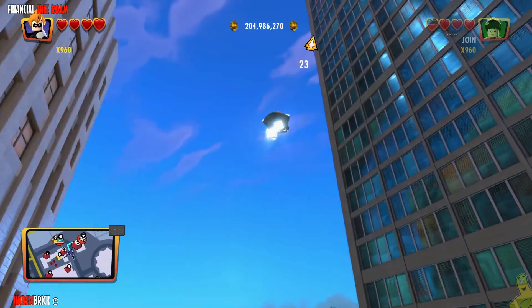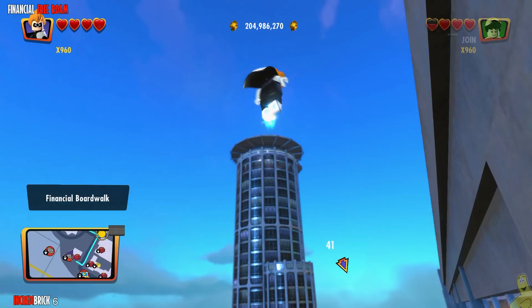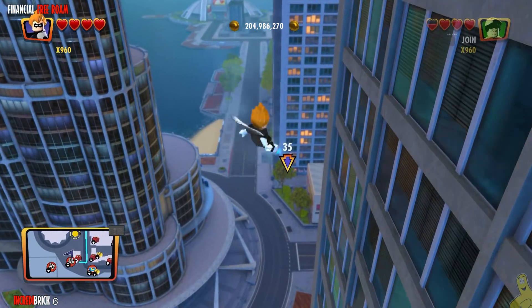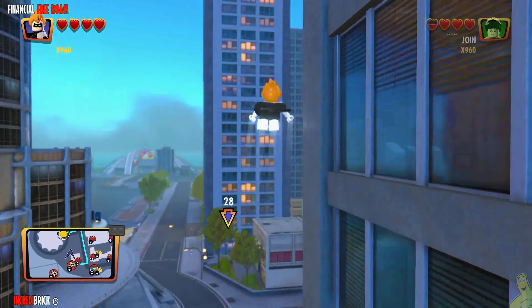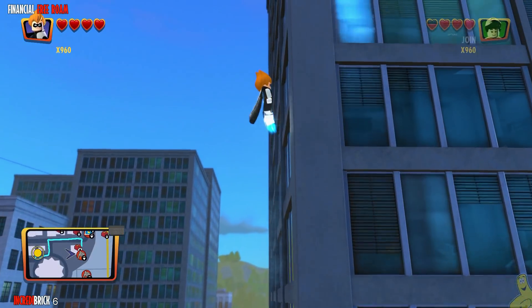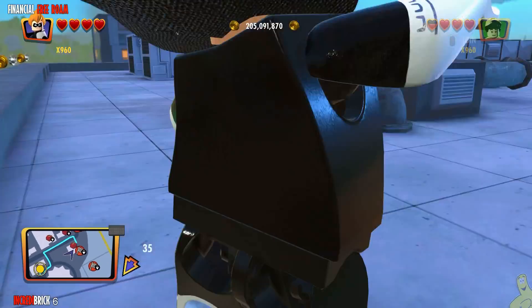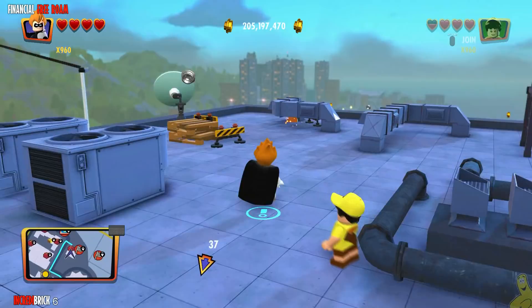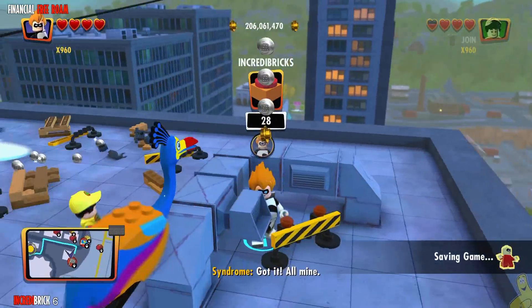We've got an Incredibrix up on top of this roof — a lot of these are just way up on top. So far there hasn't been any really tough bricks. The hardest part is not falling for the trickery of the objective marker. I just targeted an Incredibrix on this roof, but now it's trying to take me down and around over across the way. Not okay.